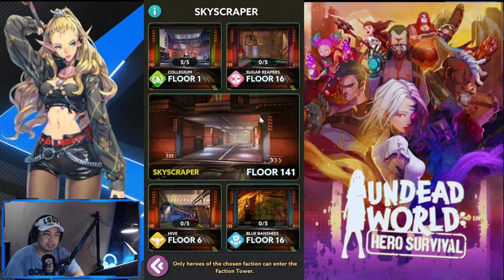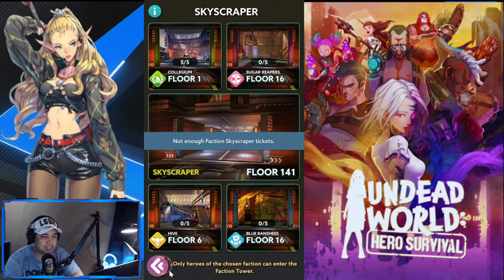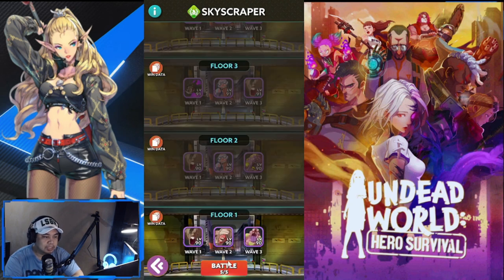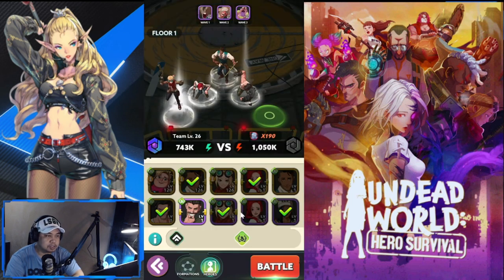There will be four floors that unlock in Skyscraper, and these floors are only playable if you have the right faction heroes. If you don't have the right faction heroes for a floor, that floor won't even show up for you. For Colligium, for example, I don't have strong heroes, so I can't access it.